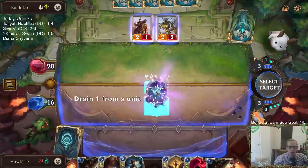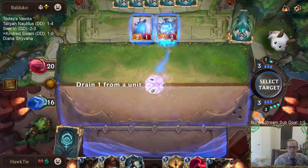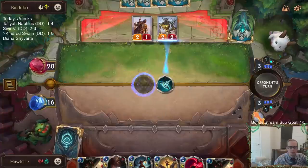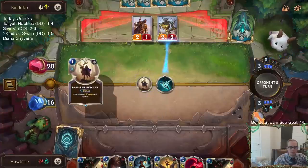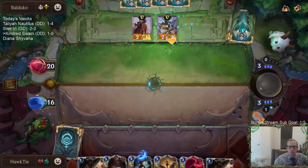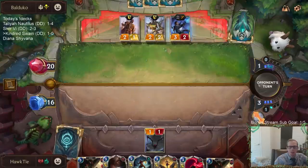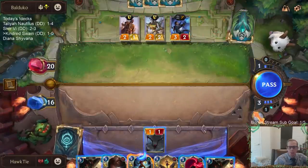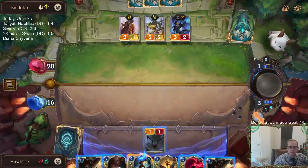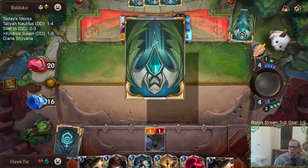We don't have anything like Withering Wail, which could be rough. Pretty happy about that. Ranger's Resolve could be really, really valuable, so just trading it with one Vile Feast — I'm happy with that. I'll pass. Azir is super scary; I'm saving Culling Strike for Azir.